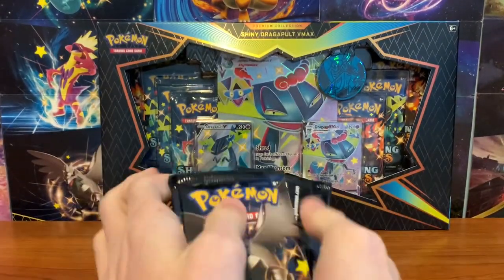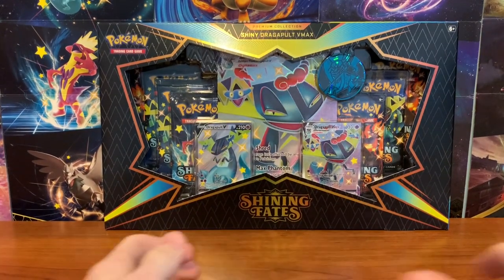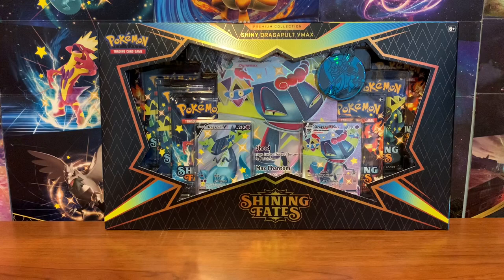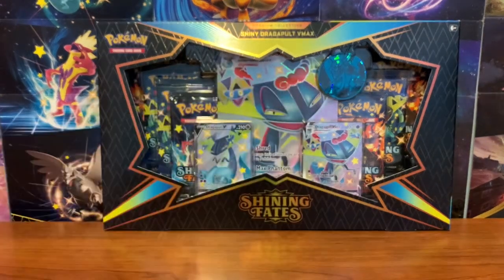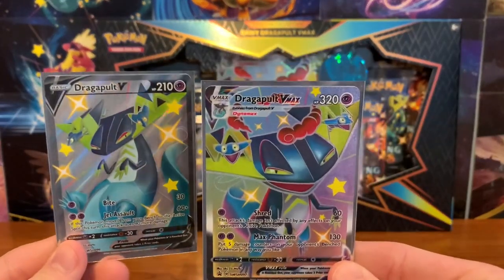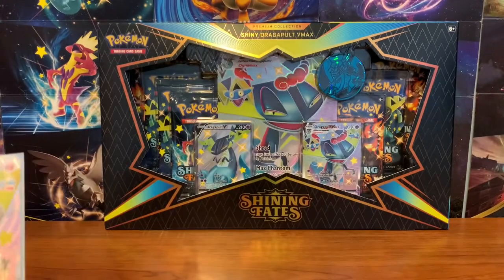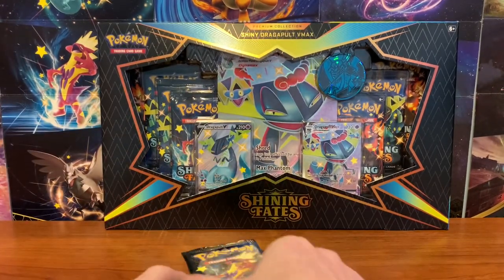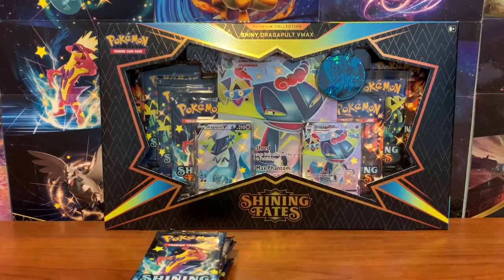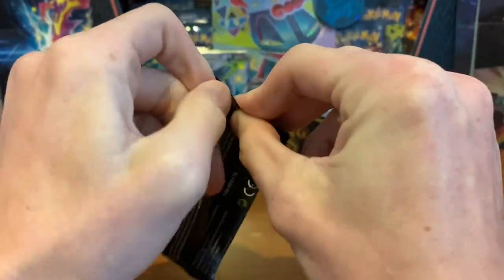I just feel mixing up makes it more entertaining because sometimes the pulls are spread out. Let me put the code cards over here and sleeve up these promos before I start opening. I'm going to be using my Shining Legends sleeves. Here are the promos — I really like the look of these. Dragapult is probably one of my favorite Galar region Pokemon. The goal remains the same today, guys — we've got to pull that Charizard. Seven packs, let's do this, and then we have seven more after.